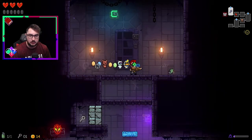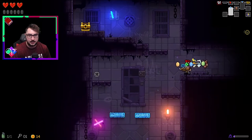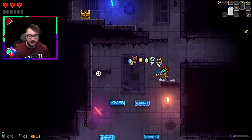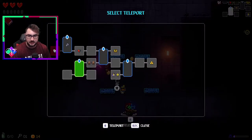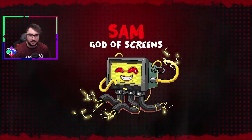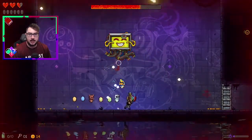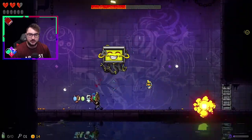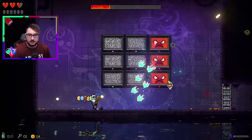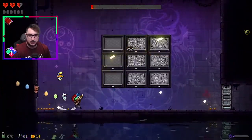Secret room. Maybe — I'm gonna try it. I'm really surprised that landed. I tried — is there not a secret room? I thought there was always supposed to be a secret room. Hello Sam, god of screams. I knew it. I'm victim of those bombs. Damage is pretty good though — just need to pay attention to arrows and where I'm shooting.